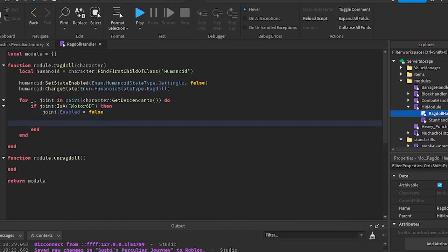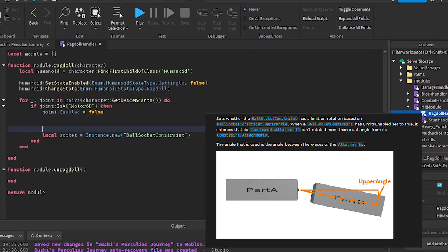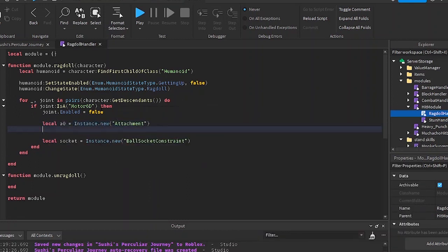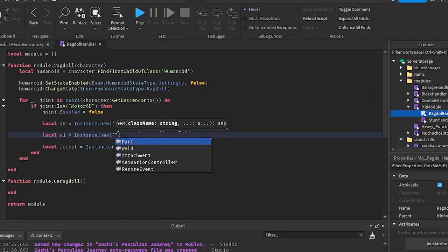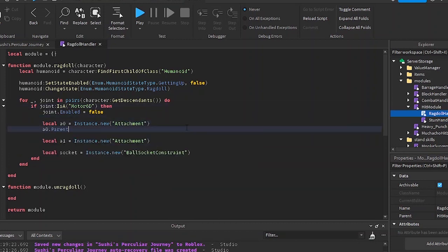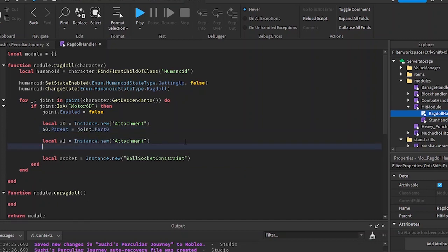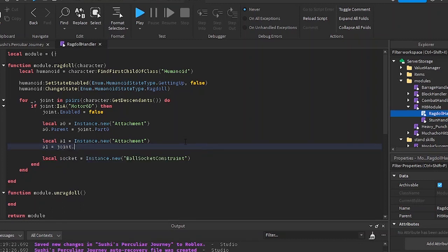I'm going to disable the Motor6D because I'm going to be replacing them with ball socket constraints. There's going to be a ball in the joints so your arm will move like a ball. I'm making a new variable called a0 for the attachment, and also another attachment called a1, because the ball socket constraint requires two attachments — attachment0 and attachment1. I'll set the parent of a0 to the joint's Motor6D Part0, and do the same for a1 but set it to Motor6D Part1.